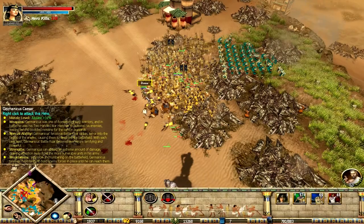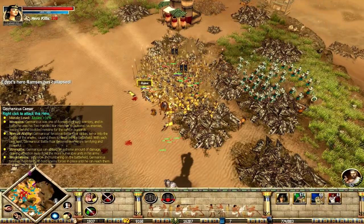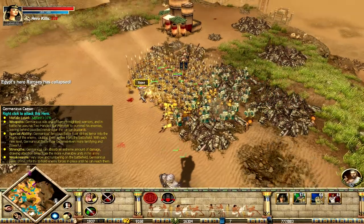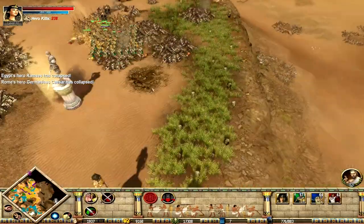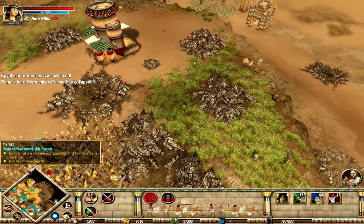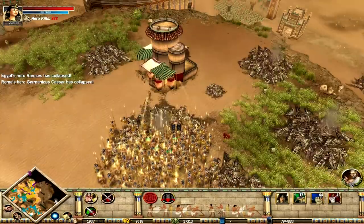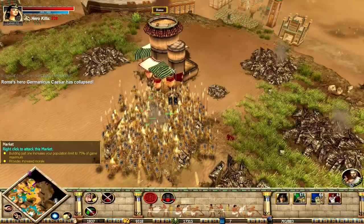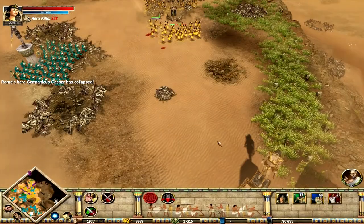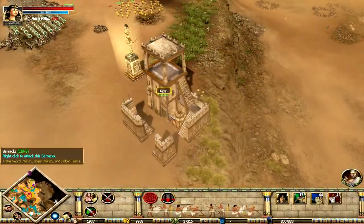There's like three heroes back here — that's why I started losing units. Germanicus! Come on, Germanicus, you can't take on this many. I don't know why they didn't go into hero mode. Germanicus could use his ability to make all of us run away from it — it's actually a pretty annoying ability. I don't think they can use hero mode. They can! Well then I don't know why they didn't use hero mode.